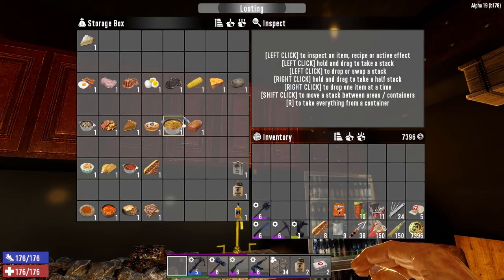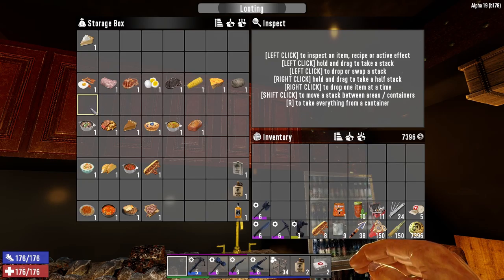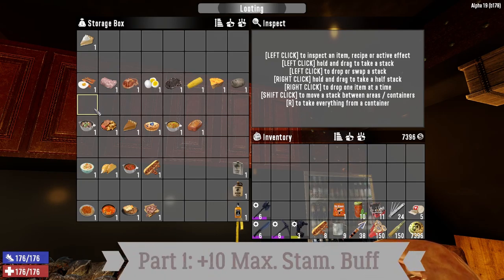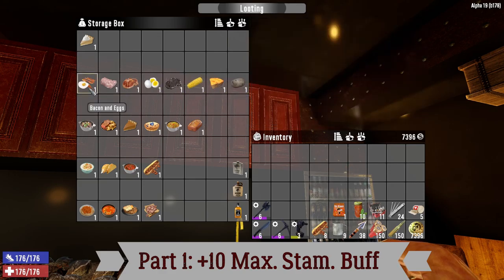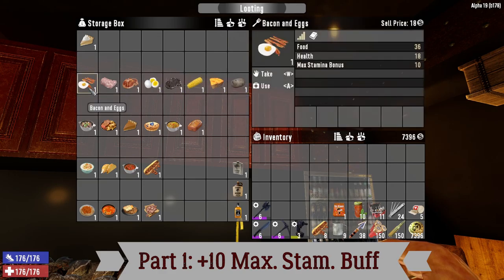In our game, we have cooked every single food in the game in order to be able to compare them. Here are the plus 10 max stamina buff foods in the Bachelor skill. It goes from bacon and eggs — the best one — with plus 36 food to your hunger bar, shown in green at the bottom.